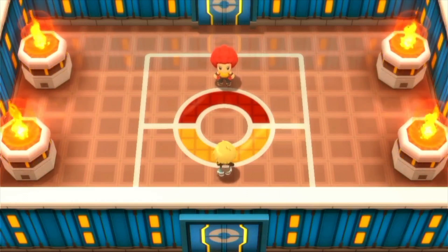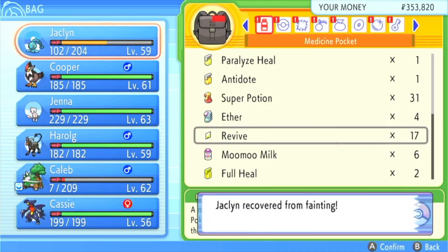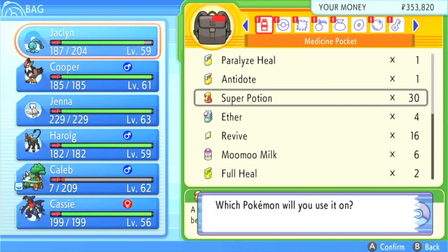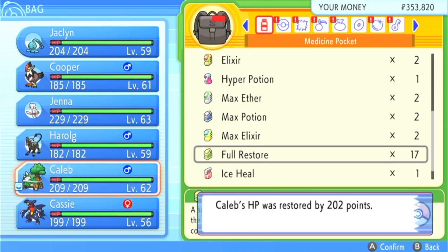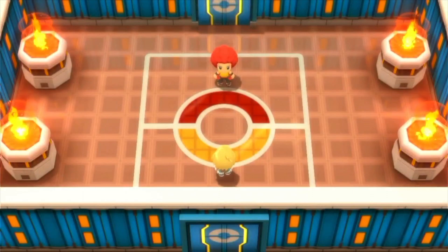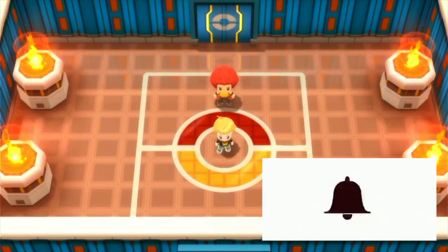But that's going to be it for this video. Just got to use one revive, and Jacqueline's probably going to take the entire next Elite Four member, as the next one is a Fire-type Elite Four member. I'm going to save. Thank you all for watching. Please give this video a like, comment, and subscribe, and ring that bell. I'll see you all in the next part. See ya!